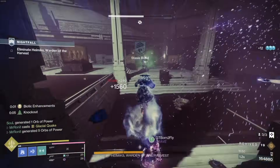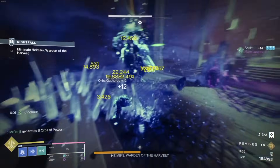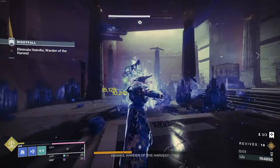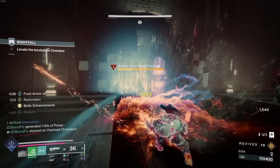Then you can go back to popping Transcendence and spamming Consecration again until you build your Super. It's the perfect loop of maximum aggressive gameplay. And if for whatever reason you're not Titan enough to full send it all the time, you can always fall back on your Kinetic weapon to rebuild your Super and rebuild your Transcendence in seconds.